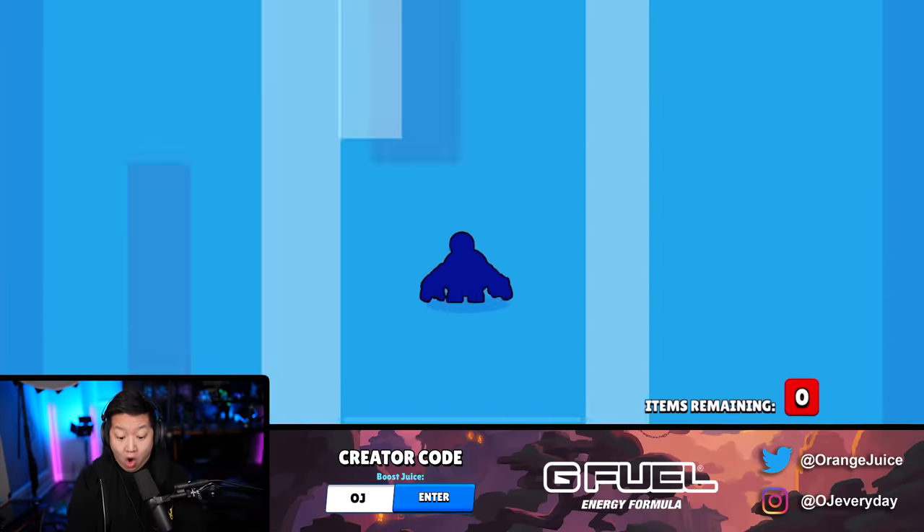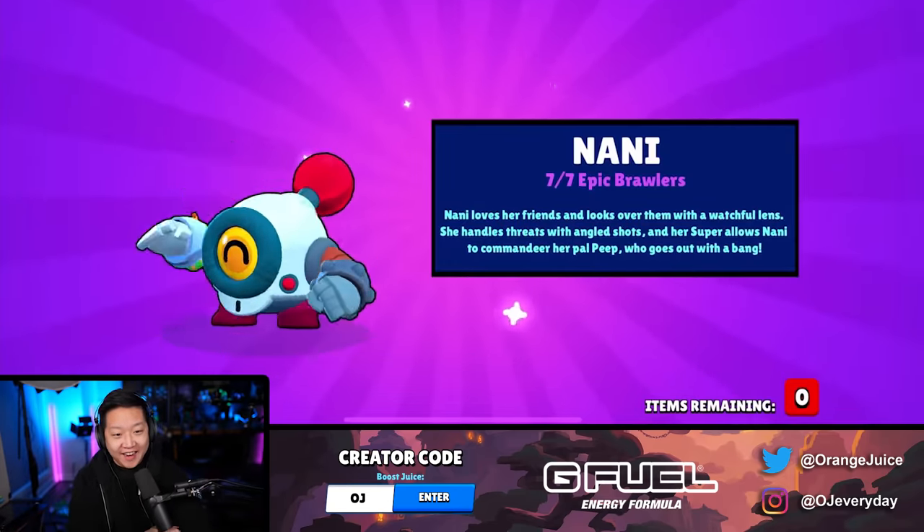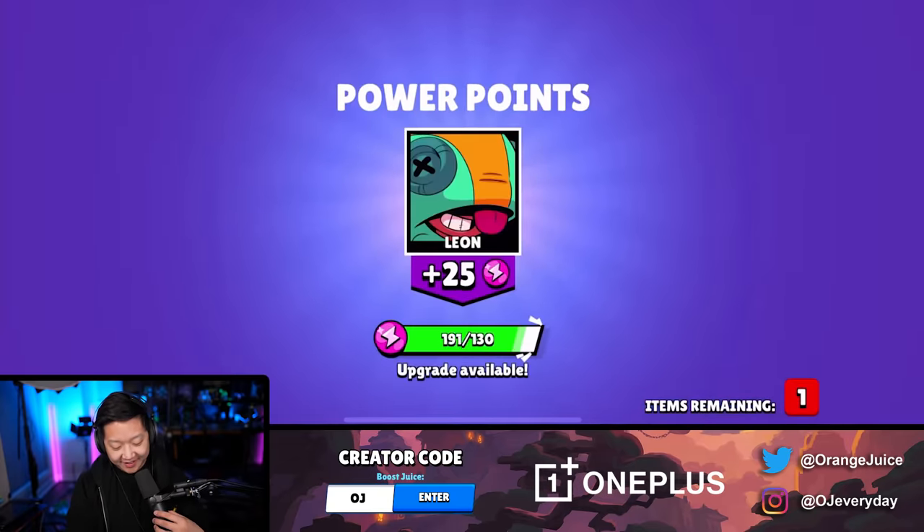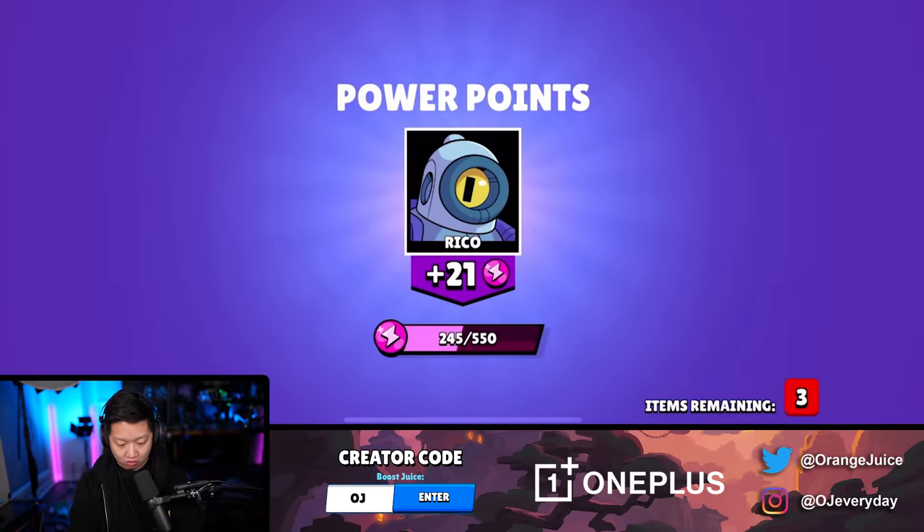Token doublers. We got Nanny - that was our last epic brawler. These packages are so good. December offers are insane. Star power or mythic, or chromatic.